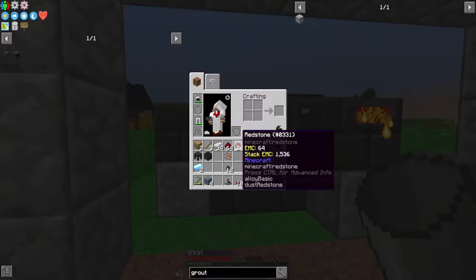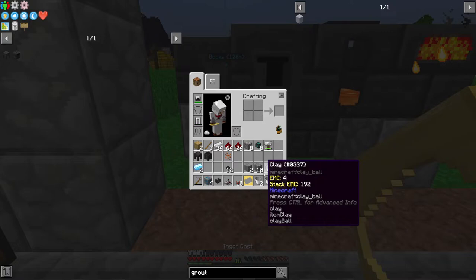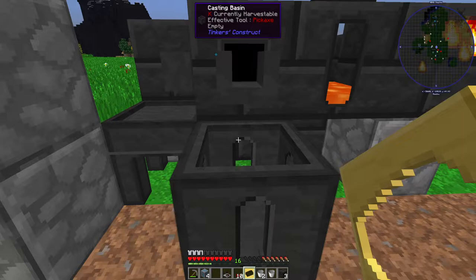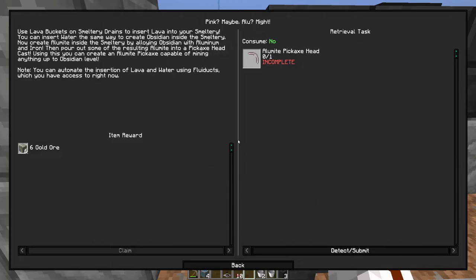Here's our spout — we want to put one here and one there, and our basin goes there. This way if we need to smelt only one ingot's worth we can, or when we make other casting parts we can pour into the mold. We still need to make the tool rod cast and the pickaxe head cast.